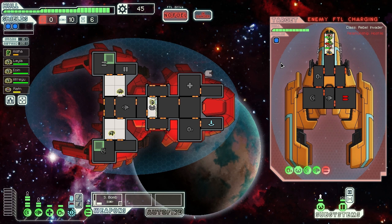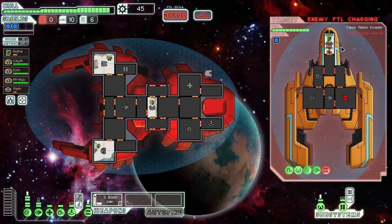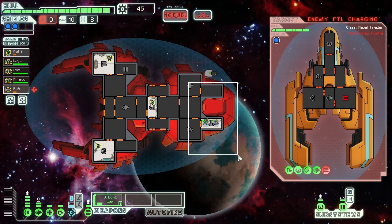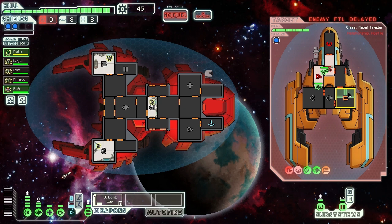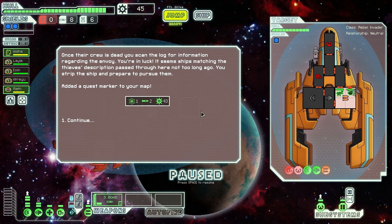One gone, two gone. Beaming the guys back and putting them in the med bay. Using the S-bomb to take out their oxygen and keep the pressure on. FTL is delayed - we should probably destroy the ship otherwise they'll run away. There's a lot of fire. Teleporting over to the oxygen system - actually the front. Just one guy left - taking him out. That hurt but we have a bit of fuel now.